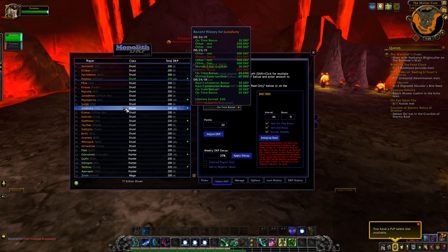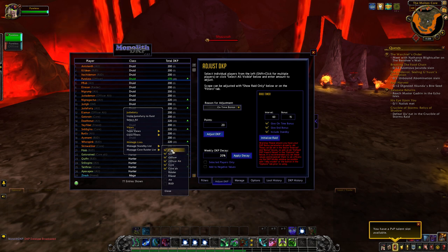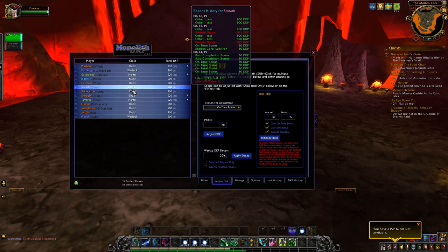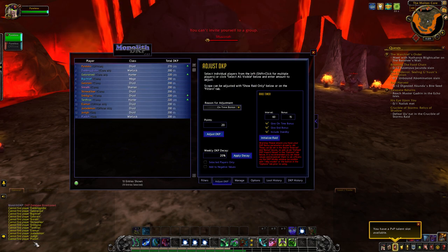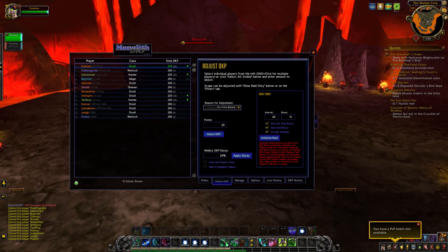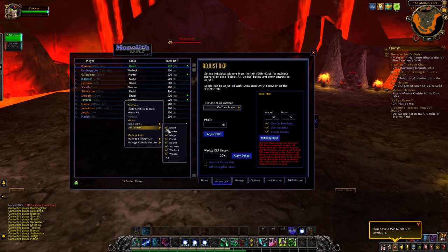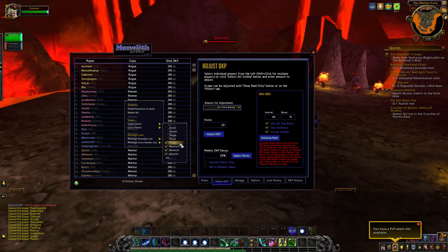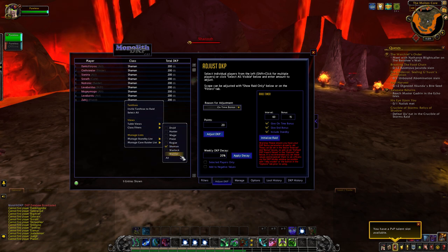Another setting here is core raider list. This lists all of your ranks available in your guild, and you check which ranks you consider to be your core raid team. The reason for this is in the views you can go to core raiders, quickly select all, click invite selected, and it'll invite all of them to your raid — makes for quick, easy raid forming. There's also the class filter here, which only works in the main view. If you want to filter people out by class, you do so that way.